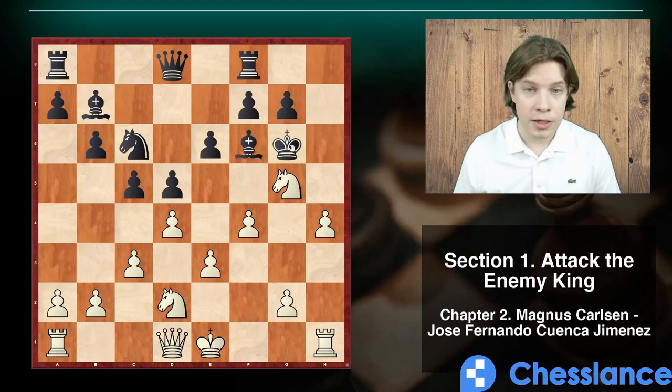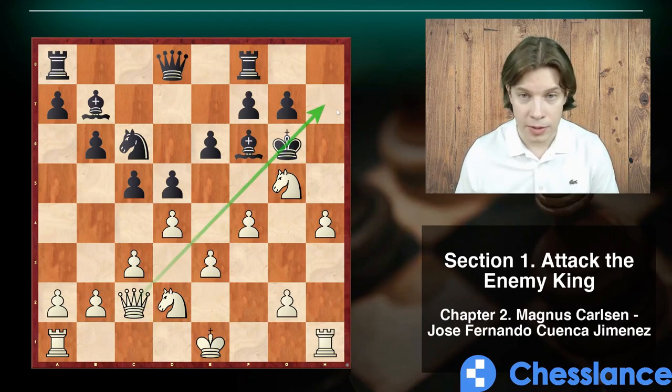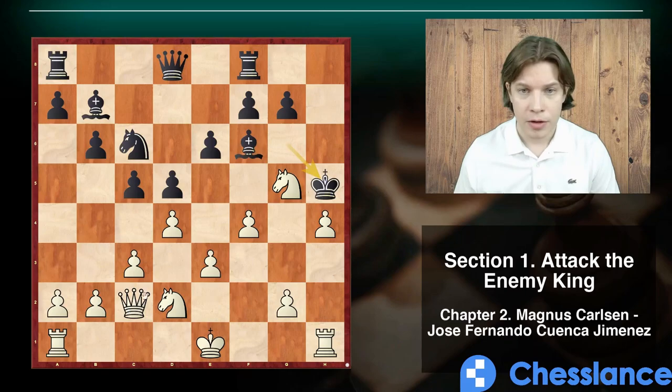If king g6, it's queen c2 and then the queen comes to h7, which also leads to checkmate. If king h5, you play queen to h7 in this position.